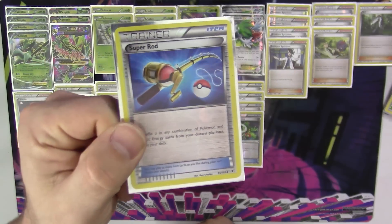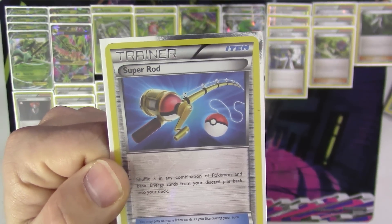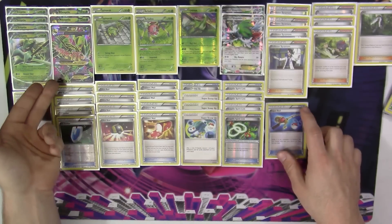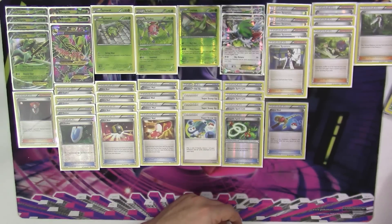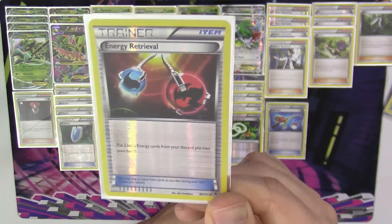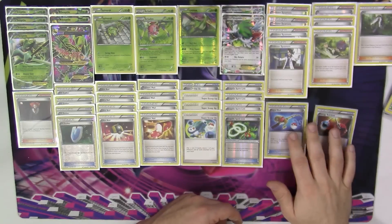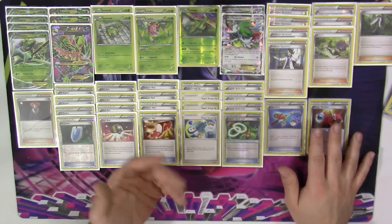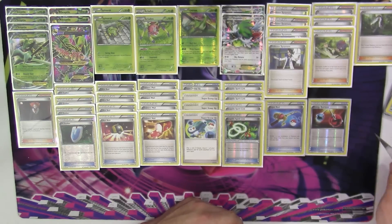We've got one copy of Super Rod — shuffle three of any combination of Pokemon and basic energy back into your deck. Obviously if you are retreating, you're throwing away two grass energy every time you retreat with Mega Sceptile. You can also use Energy Retrieval to put them back into your hand from the discard pile. If you have to keep doing it over and over and you're not taking prizes, you will run out of energy, but you should only have to do it a few times, and there is a high count of energy you can depend on.